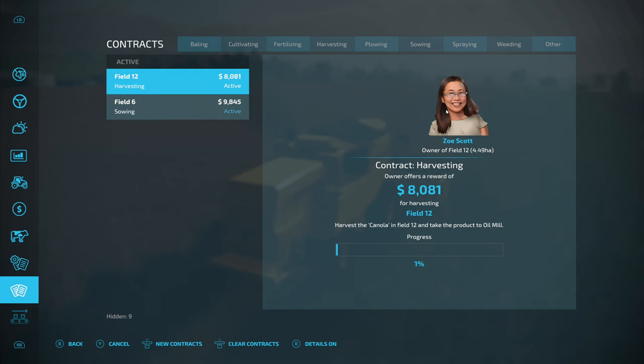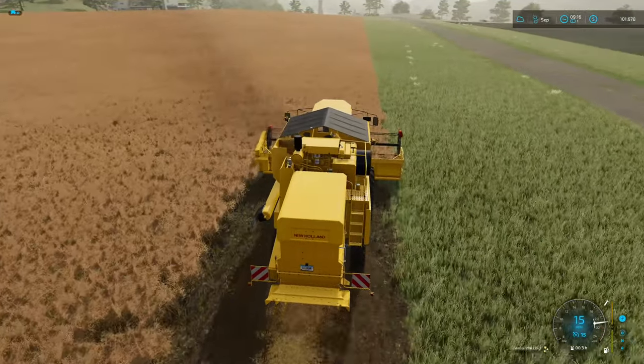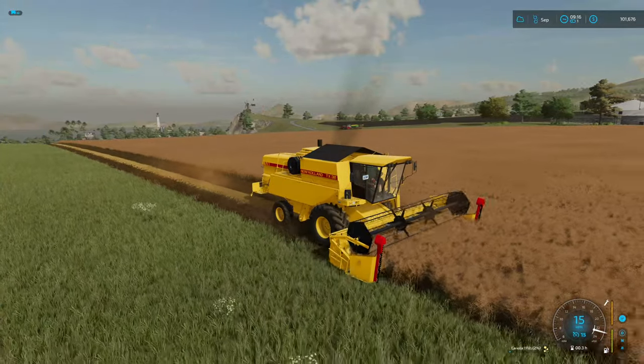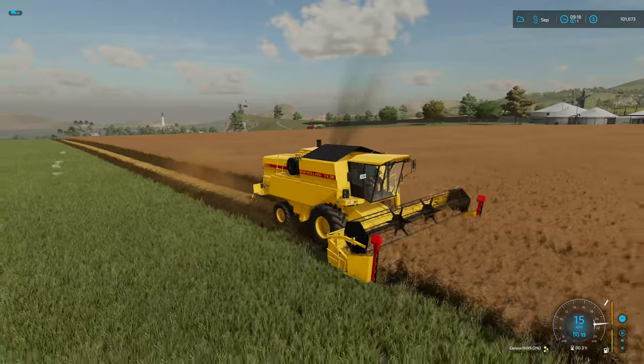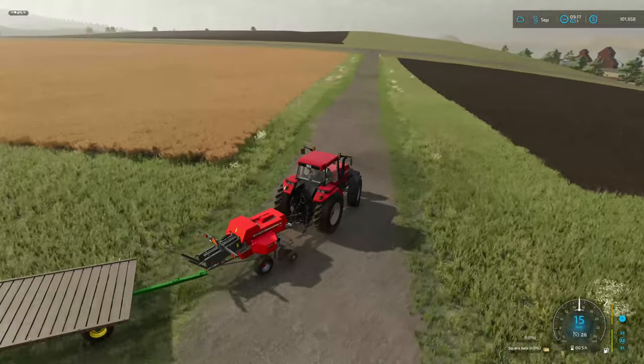We're getting decent money for these contracts. I noticed we only have 101,000 — so after buying new equipment and doing everything in the last episode, we made a thousand dollars. A lot of work for a grand! Anyway, we should do pretty well here. We're making almost 20,000 — close to it, 19,000 — plus we're going to sell all the bales and all the extra canola. We're gonna make good money off this.